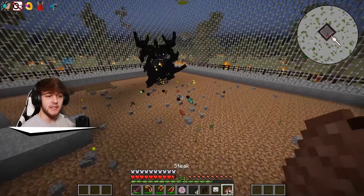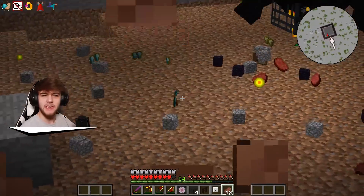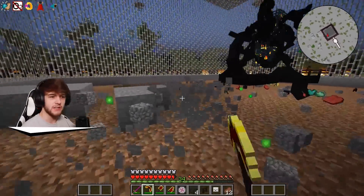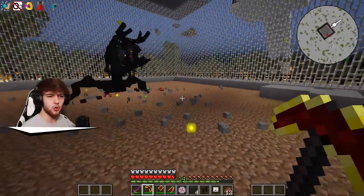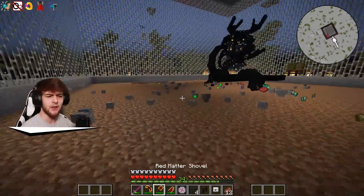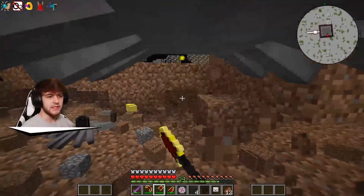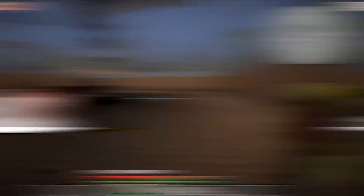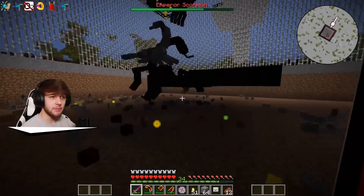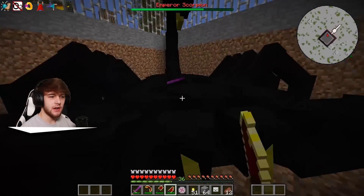One of them has spawned right now. When I killed that guy, he dropped a bunch of cool things including obsidian, diamond armor, diamond tools, and a lot of meat. I think they can even drop ultimate weapons and stuff. These things do drop some pretty cool things, but we need to start destroying this before it gets too bad because I don't want a bunch of them spawning just yet — we want to be able to dig this area out first. I have no idea why he's not attacking us right now.